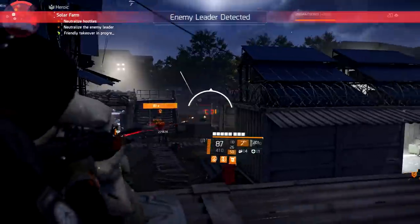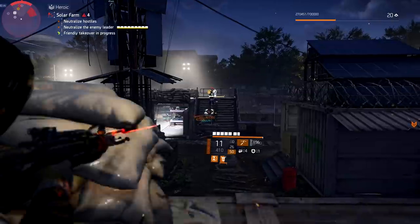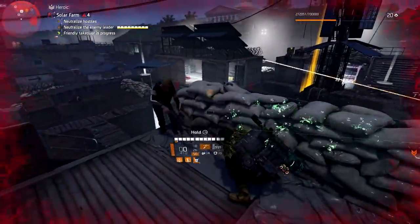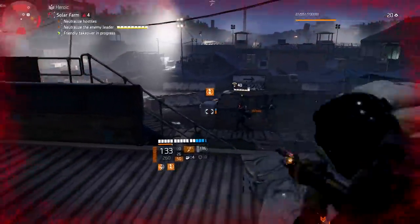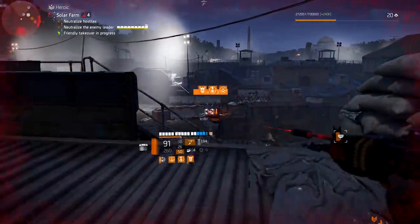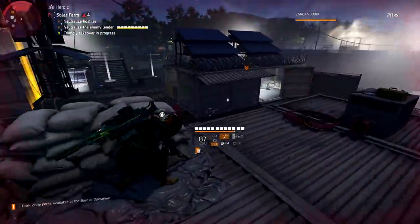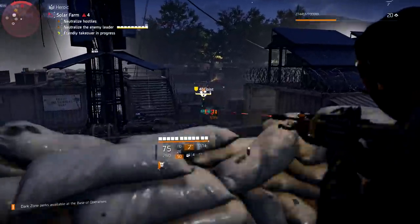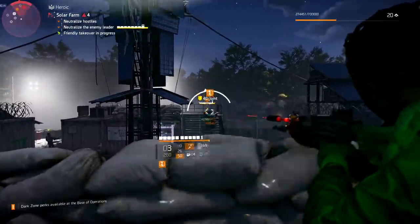It feels like Challenging back in Title Update 7. It only took us about two days to figure this out — I've been working with one of my clan mates, trying to figure out what puts out enough damage, what would make us feel like we were back in Title Update 7. This build does it. It's a little on the squishy side so you have to play with cover, but we are putting out so much damage that we just have to play smart with it.